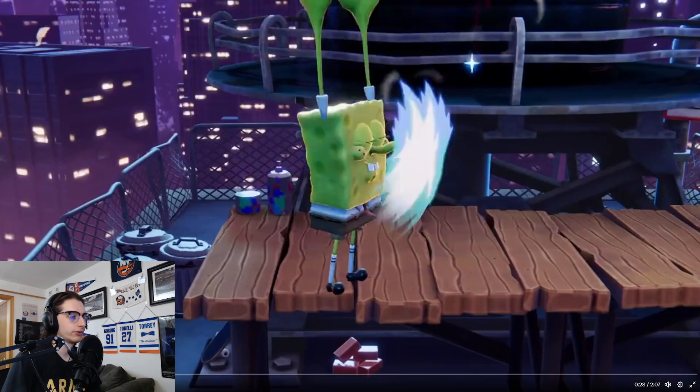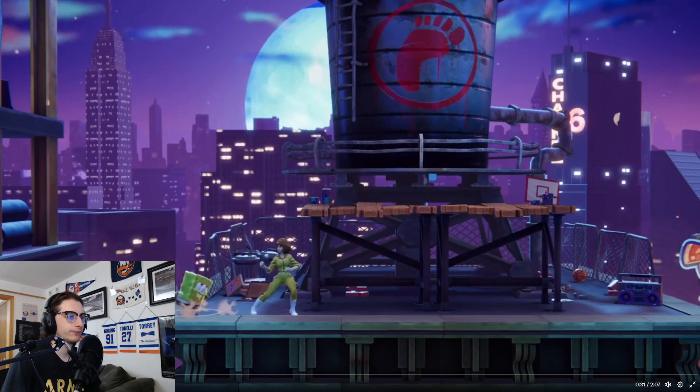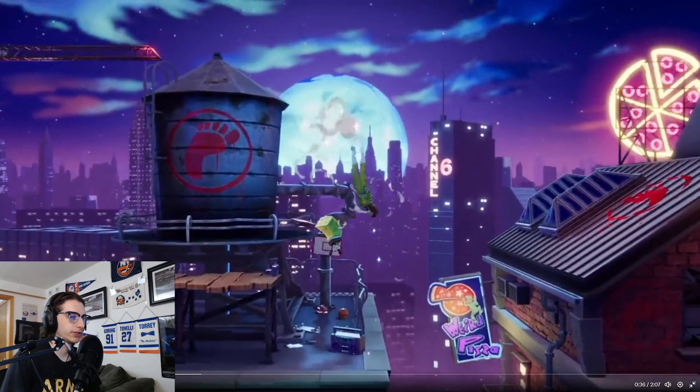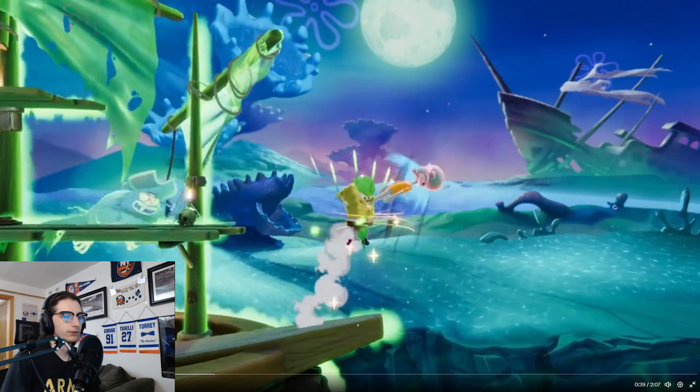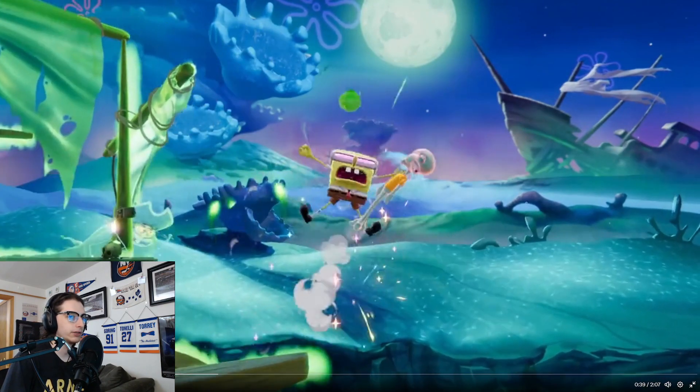His nair — the Goofy Goober-like thing is probably his nair. Most noteworthy of his aerials are his up air, which has a wide arc and pops opponents upwards, and his forward air, which has a powerful spiking sweet spot. The nair kind of has a little bit of Garf's nair from NASB1, where Garf just kind of extends his arms out. So probably a good combo breaker — a good way to get your opponent off you.